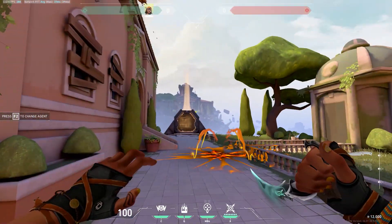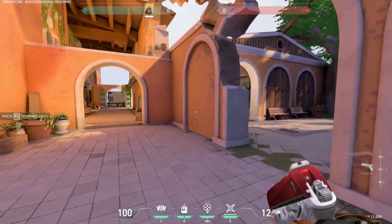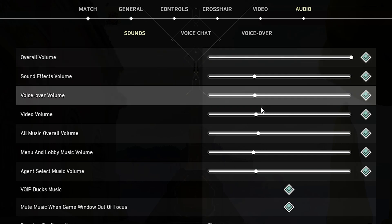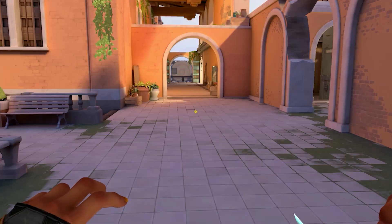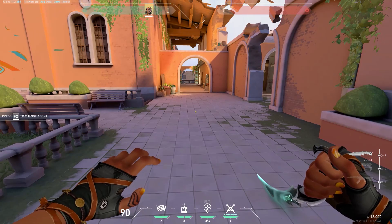Now let's get to the solution. Here's how to fix the surround sound bug in three simple steps. Step 1: go to your game's audio settings. Step 2: change the audio output from stereo sound to mono sound. Step 3: change it back to stereo sound. Your surround sound should be working perfectly now.